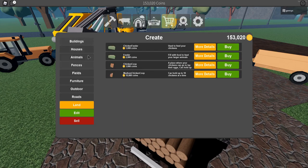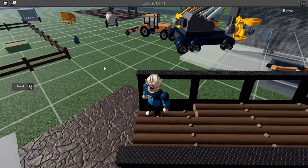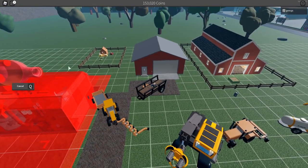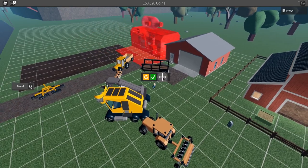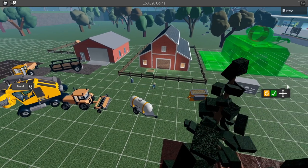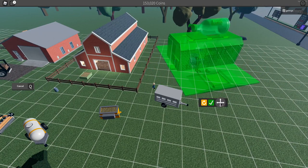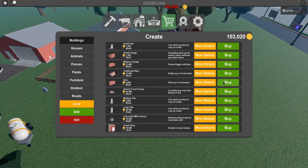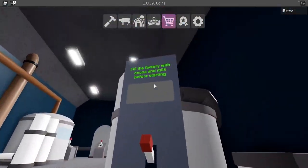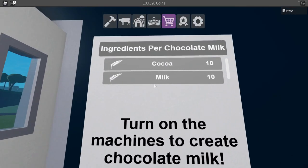It should be somewhere around here — oh, there we go, chocolate milk factory. We're gonna buy this. It's so big. We're gonna put it beside the barn right here. Am I putting it in the correct direction though? I guess it's supposed to be like this. There we go. So inside, fill the factory with cocoa and milk before starting.